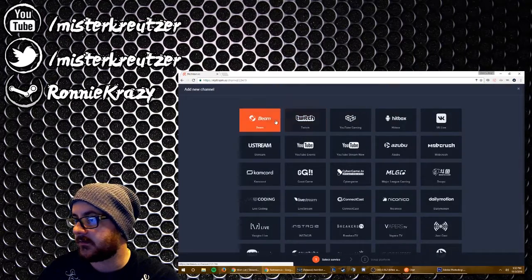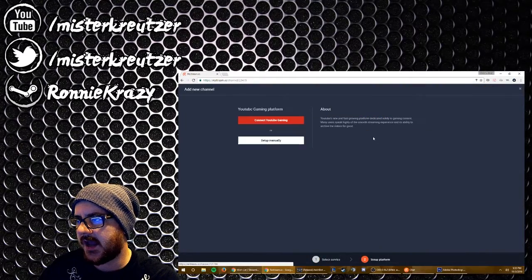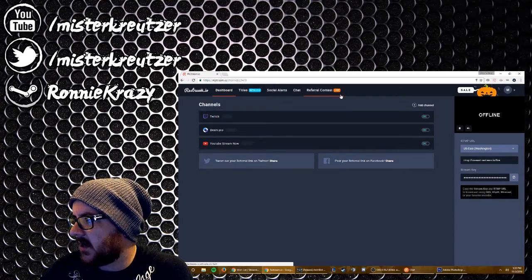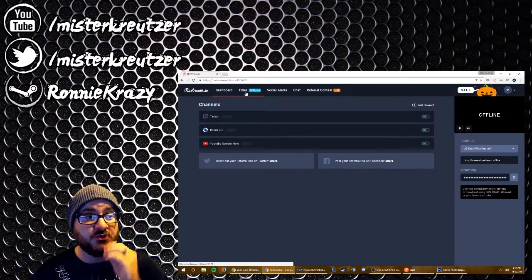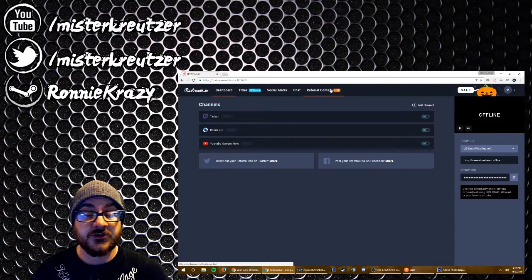I'm offline. Add another one — Beam, connect Beam, easy. And another one — YouTube Gaming, easy. Now you've got your dashboard: Titles (which is in beta), Social Alerts, Chat, Referral, Contest. That's something I'm working on getting set up as well — I'll be including that in the description below.